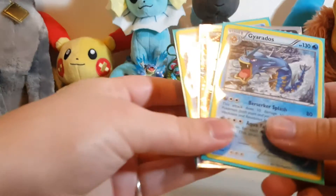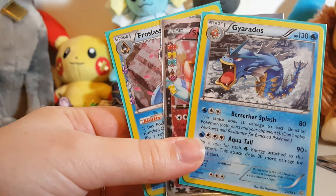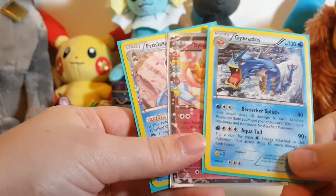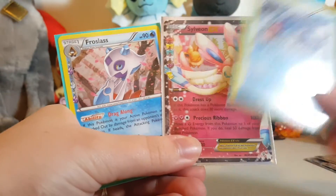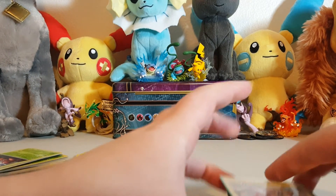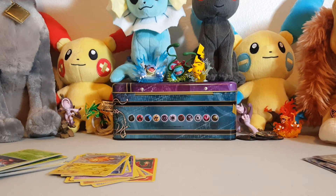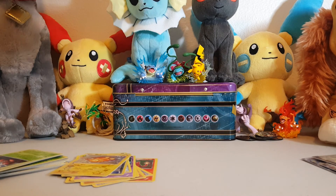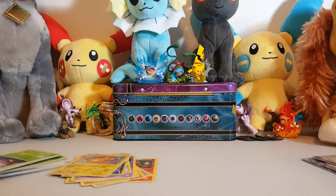That's it for that box. But don't forget, I do have our 100 subscriber giveaway — we're a little bit over halfway there, I think we were at 68 subscribers last time I checked, so thank you so much. For the giveaway, one lucky person is going to get a Gyarados, a Sylveon EX, and a Frostlass. When we hit 100 subscribers, I'll make a video telling you guys how to enter, draw somebody, and it will be awesome. If you like this video, give it a thumbs up, don't forget to subscribe, and leave a comment below with suggestions or questions or just what I should open up next. You guys have a great day!